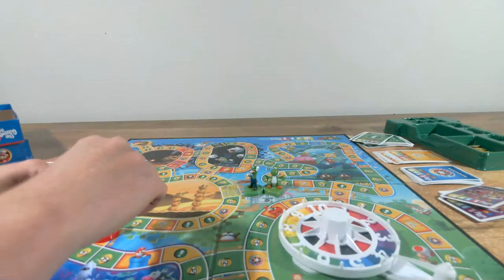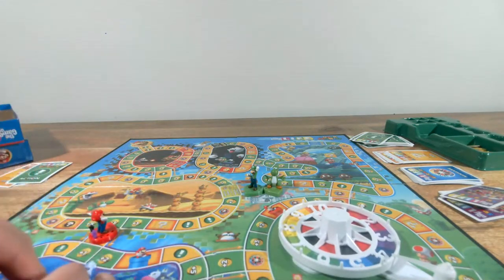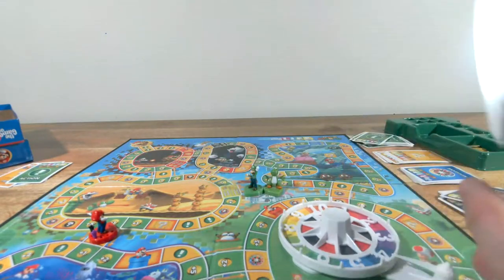I'm going to steal your green star! Guess who has more stars than Mario now? Princess Peach! Now that it's my turn, I'm going to use my Ice Flower and steal five coins from you please — two, three, four, five.